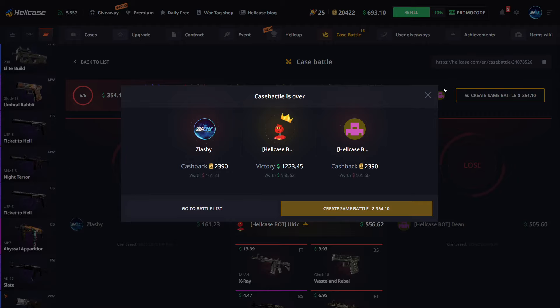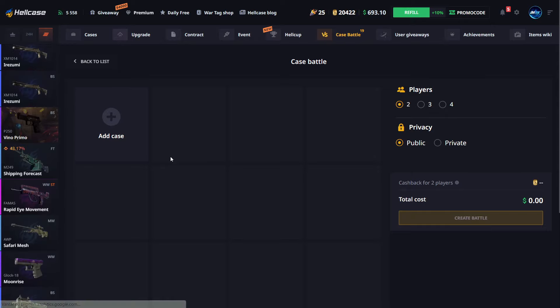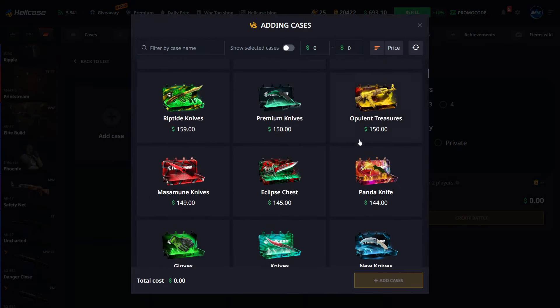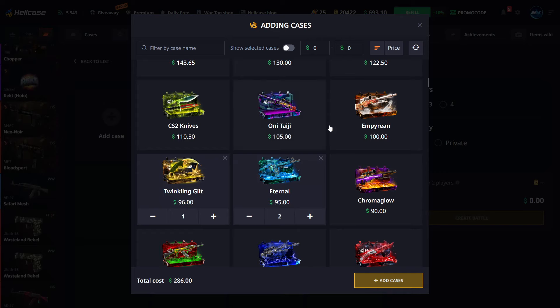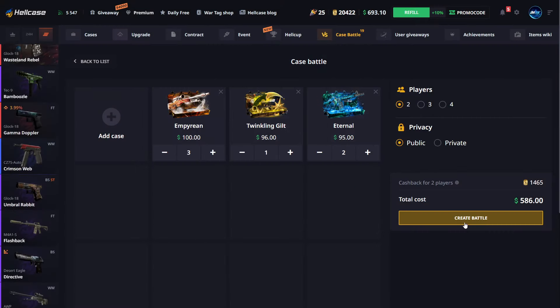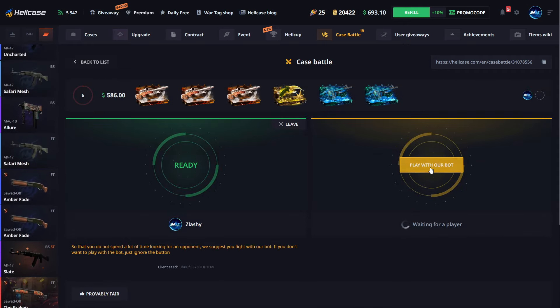That paid $1,223. We're just gonna create one battle right here, a quick little session. $95 Winterling, this one, one more, and one more — $586 total. We're gonna do it two-way. Come on, we have to get this one.